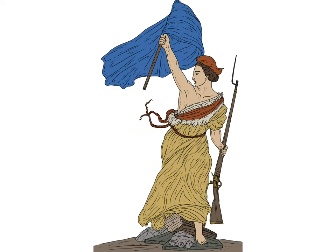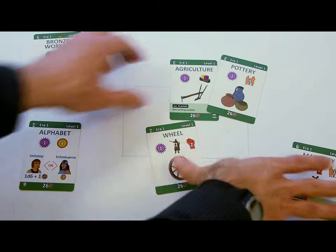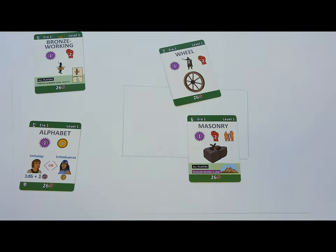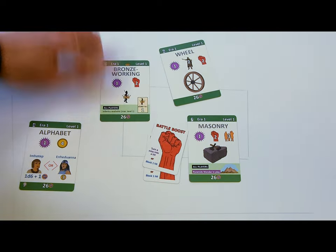Only when starting in the Ancient Era, you assign a starting technology to each player. The general always starts with bronze working, and the scientist can pick one technology of her choice from the five remaining level 1 technologies. All other players receive one random level 1 technology. The technology's effects should be applied immediately — for example, the general would get two battle boosts and the infantry royalty card, which should be set to level 1.